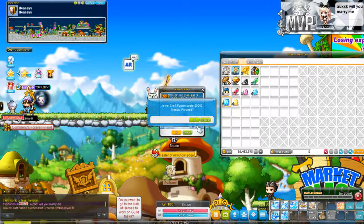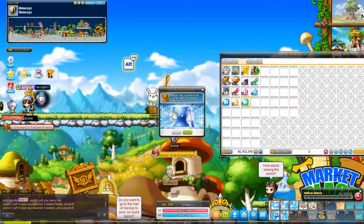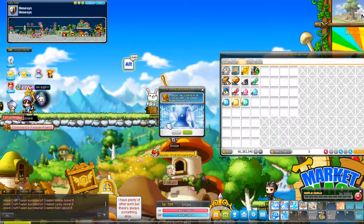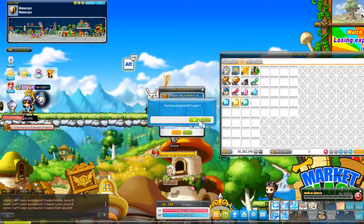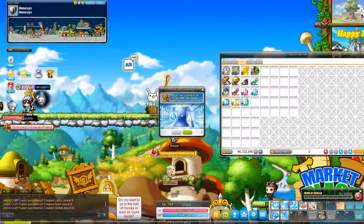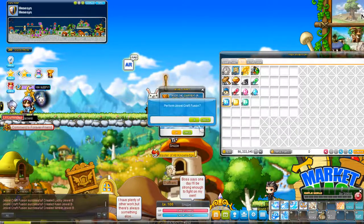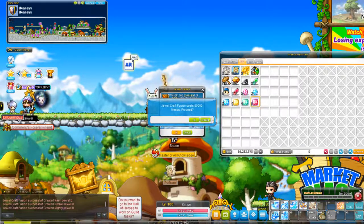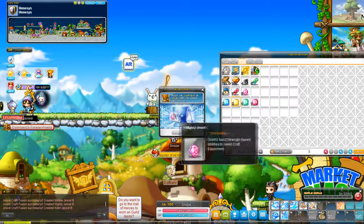When combining gems, you need to combine two of the same tier to rank up, and you'll only get one result out of the two, so you're always losing one. In a perfect scenario, it would be eight gems total to equal one S jewel if you got every roll perfectly.